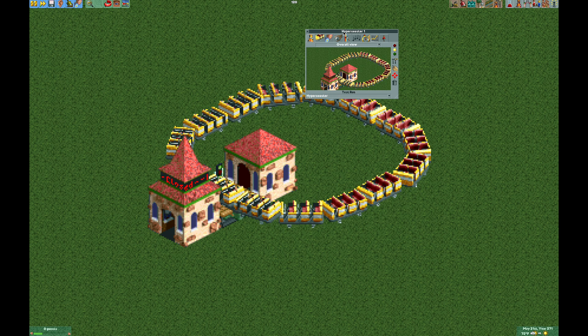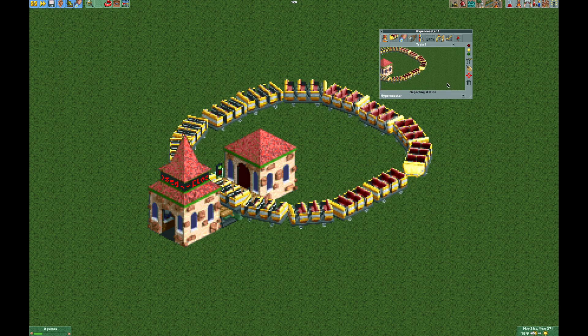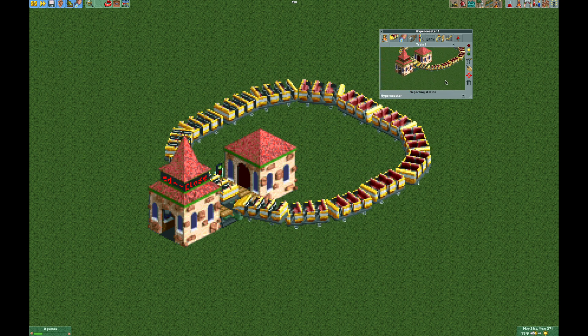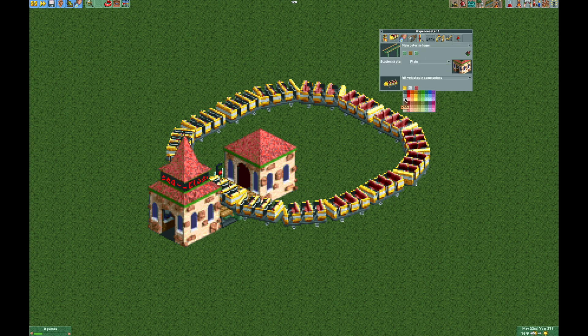Let's give the ride a test. You can see it's one big train, but it's not so long that it won't stop in the station. The first car comes around, makes its complete circuit, and stops. Now let's give it a different color scheme to look more like horses.